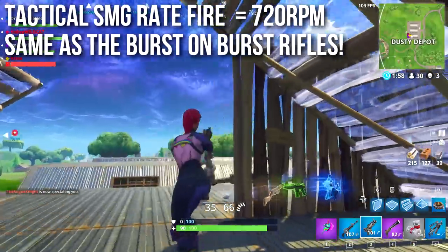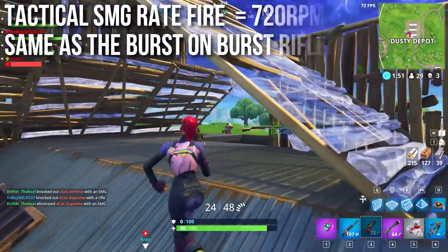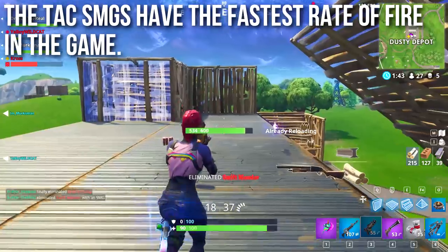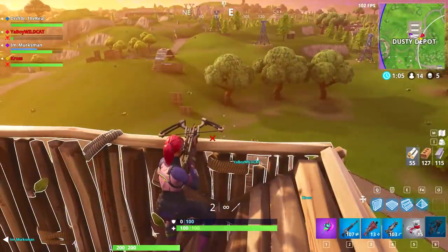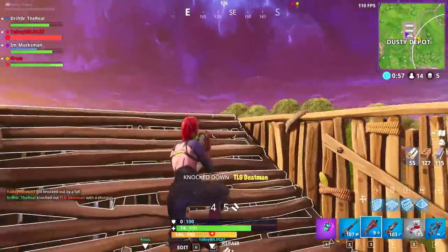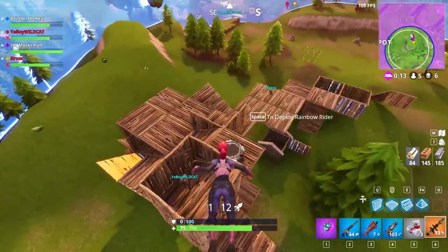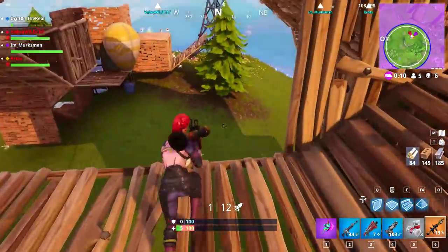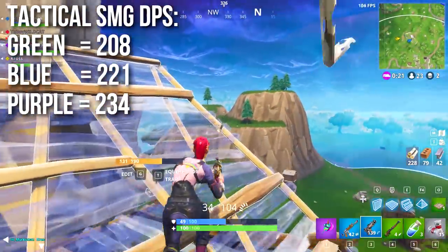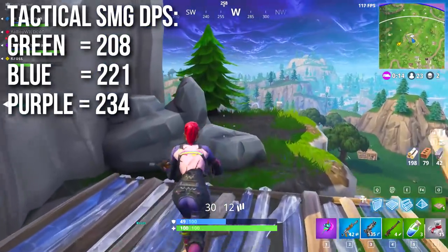The strength of the weapon is its insane rate of fire. The tactical SMG fires at 720 rounds per minute — the same burst rate as the burst rifles — and it fires faster than any other weapon in the game. Pistols don't compete, rifles don't compete, even the minigun doesn't compete with the raw rate of fire of the tac SMG. While the burst rate on the burst rifles is the same, the overall rate of fire is much lower, so nothing puts bullets downrange like the tac SMG.